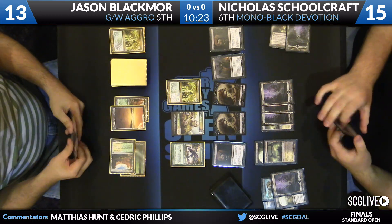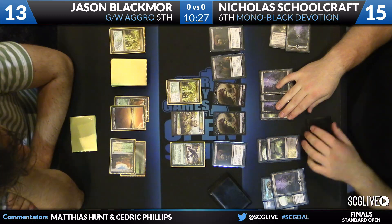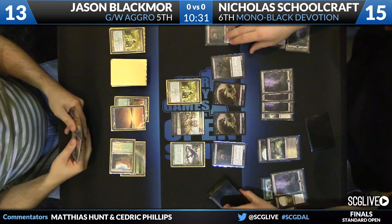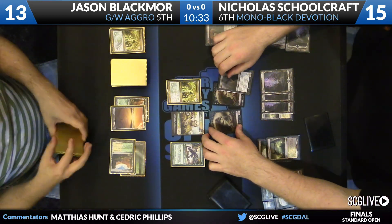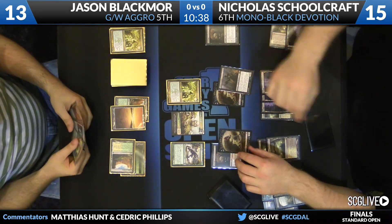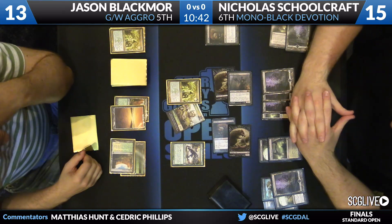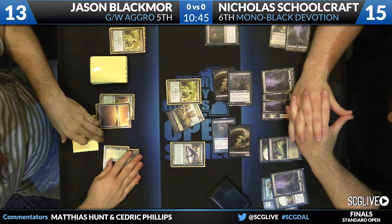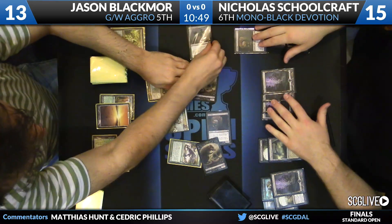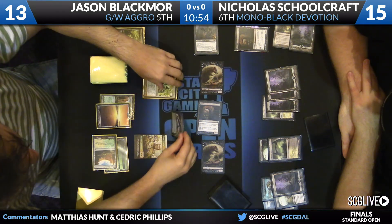There are now three Pack Rats active, each will be 4-4s. He can make a Pack Rat, that would be a 5-5, plus Mutavault for six 6-6s. Do you swing the Rats or just the Zombie this turn? I would swing with everybody — the brand new Pack Rat I've made plus the Pack Rat from the activation can protect me. There's no wrong way to attack here. No matter how you attack, next turn is going to be lethal.